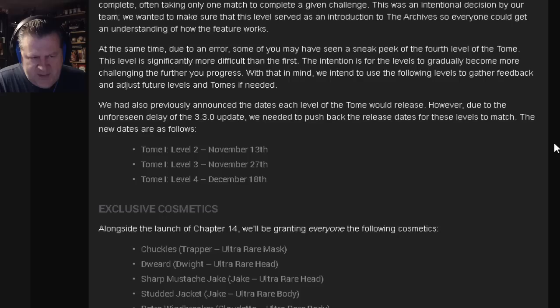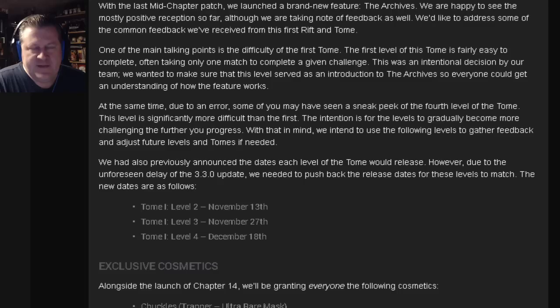The new dates are as follows: Level 2, November 13th — which already came out. Level 3, November 27th. And Level 4, December 18th. Now here's where we get to the good free stuff.